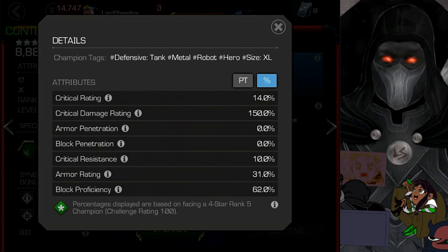In comparison, let's look at Captain America Infinity War. You can see that Captain America IW has lower armor rating but higher block proficiency, and he also has that glancing mechanic. How these two compare remains to be seen.